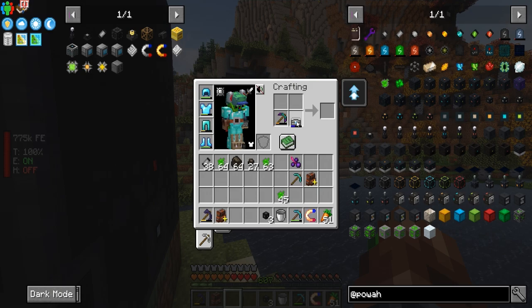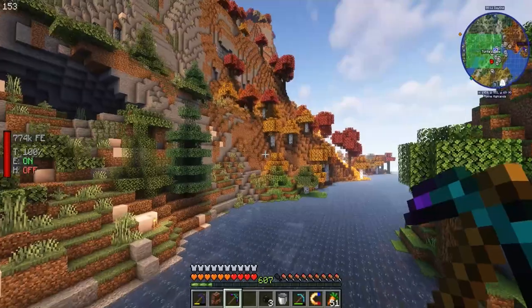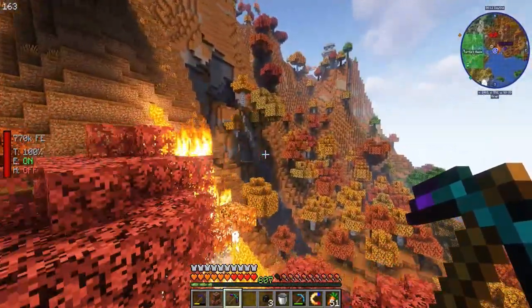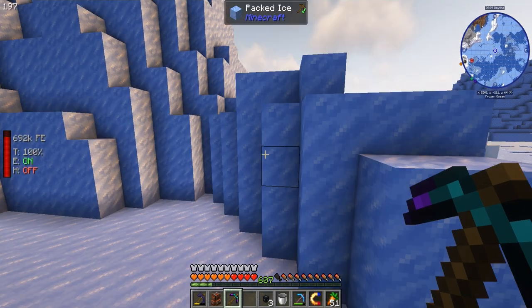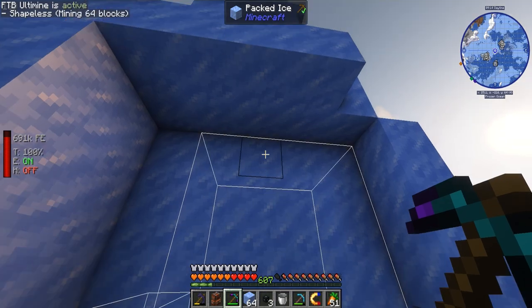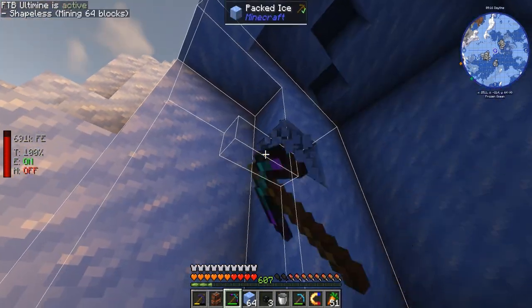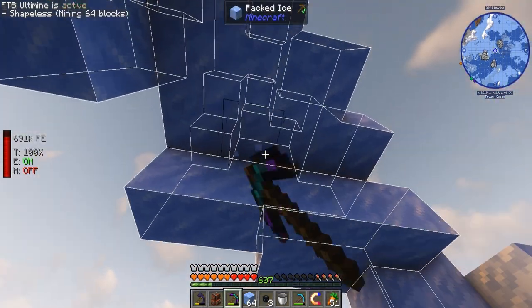We're gonna repair this guy real quick. Let's see here, checking on the map. Yeah, blue ice just over here to our right — I'm actually looking at it. So here we got a bunch of packed ice, which will be fine for now, but we'll get a couple stacks of these guys. We'll just mine this whole thing down and we'll be sitting pretty.